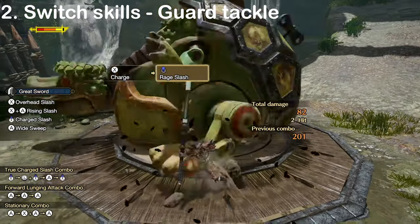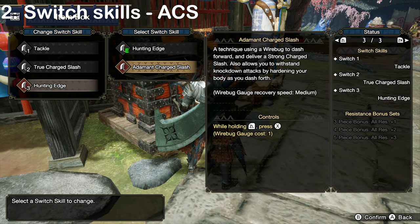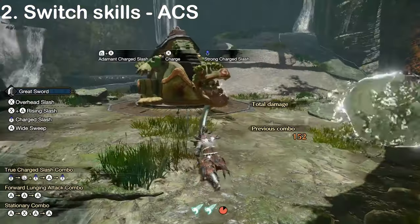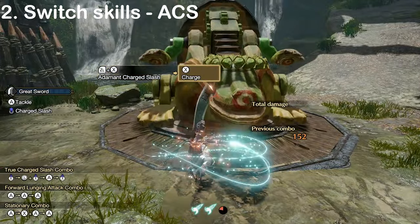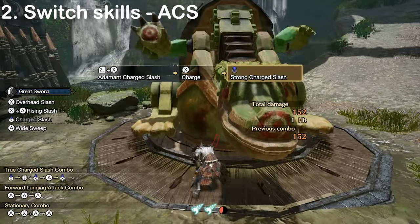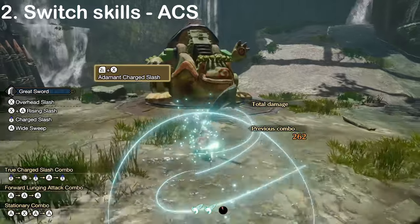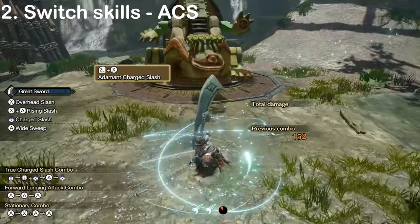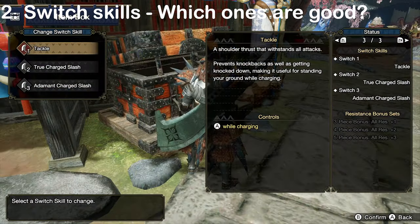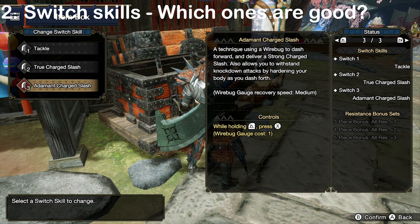Guard Tackle is really difficult to use effectively, so we don't recommend it for beginners. Hunting Edge can be replaced by Adamant Charge Slash after unlocking it by crafting 8 unique Greatswords at the smithy. This attack is basically a strong charge slash that does more damage, has hyper armor from beginning until you release your attack, and can be cast in any direction. It also only costs 1 wire bug to use. You can also control the distance you travel — pushing the left stick in any direction as your hunter starts sliding will make you go further, while leaving it in neutral will move you a shorter distance. Without going into too much detail, Tackle is better than Guard Tackle and Adamant Charge Slash is better than Hunting Edge, so these are the two obvious choices.